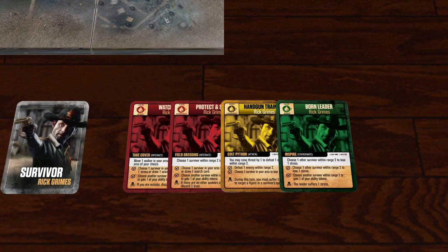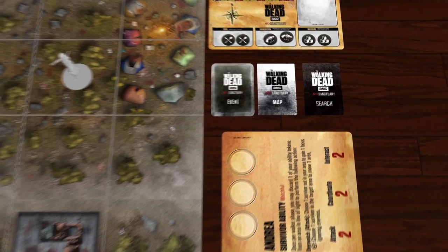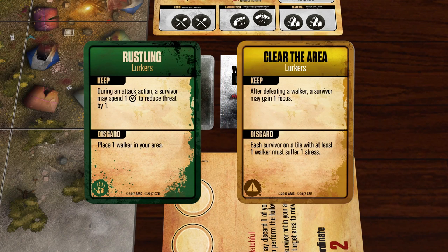Remember to keep the cards in your hand a secret. Players may discuss strategy, but they may not specifically indicate which cards they have in their hand or which approach the group should take. After each player has drawn a survivor card, the leader draws the top two cards of the event deck, secretly reading both. We drew Rustling and Clear the Area.